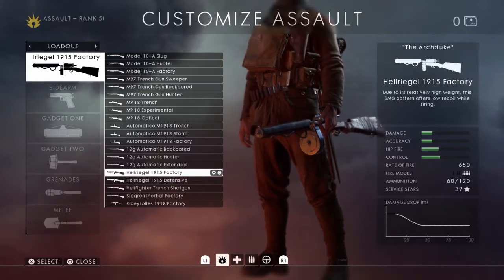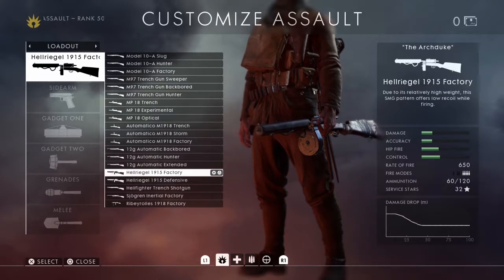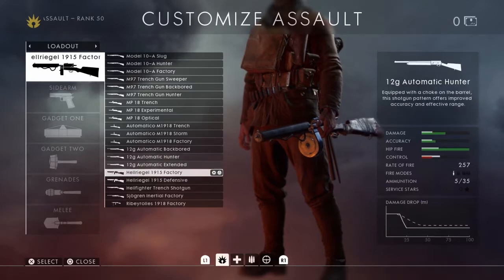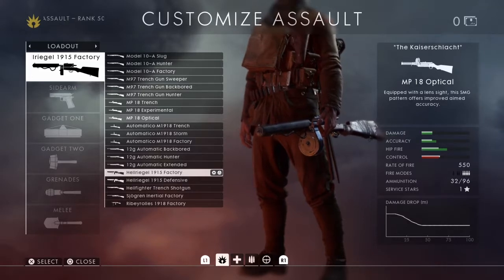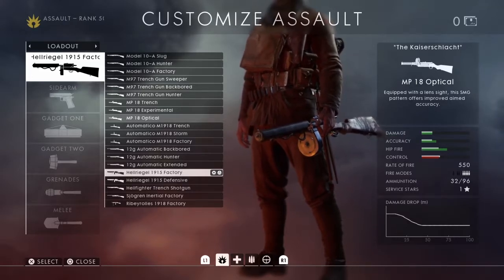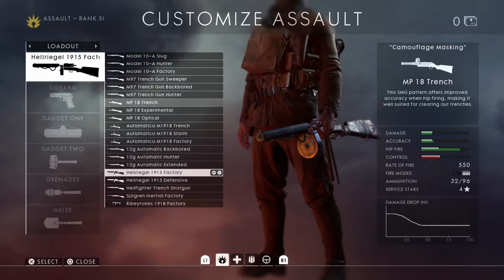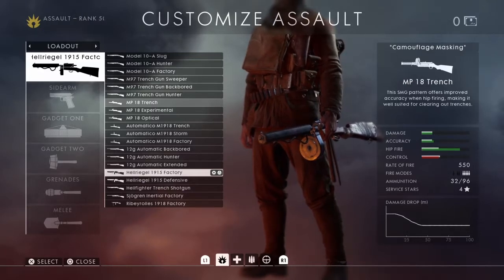As you can see on the right, you've got 60 rounds per mag and I've got 32 service stars, which means I've got at least 3,200 kills with it. In the meantime, the MP18 is a very early unlock. That's the one I obviously played with the most, so it means I had to get 400 kills with it before I moved on to the Hell Riegel — so it's not too many kills really.